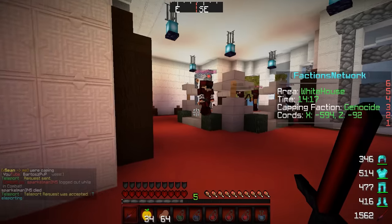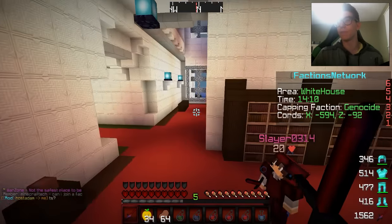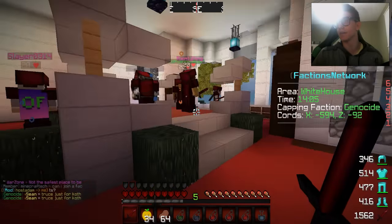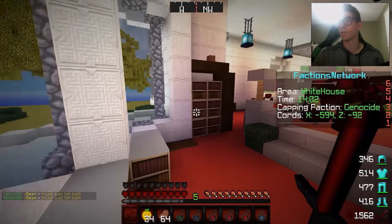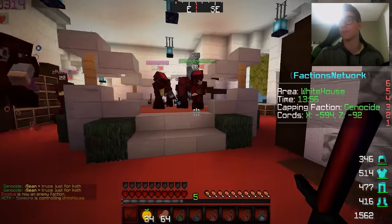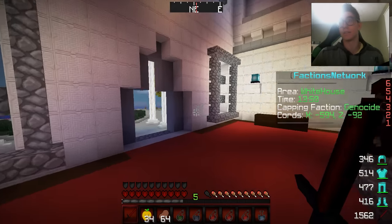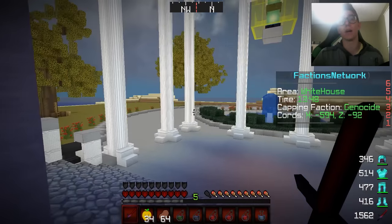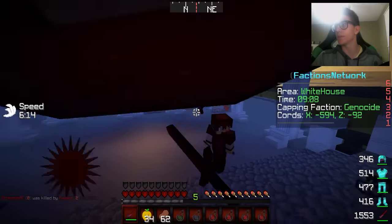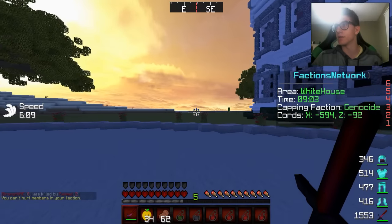We're at the white house right now. This is what the koth looks like - we're all capturing here with our allies. There's a guy out here potting up - we just chased him out a couple minutes ago but apparently he's coming back trying to knock against all of us. I'm not sure what you're trying to do dude, but we're gonna take you out if you keep coming back.